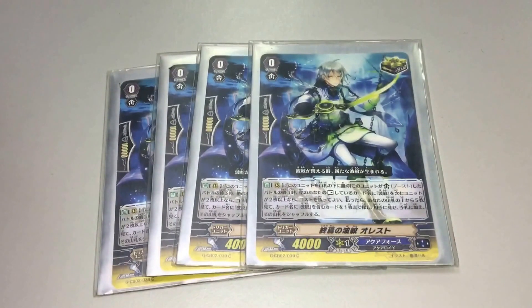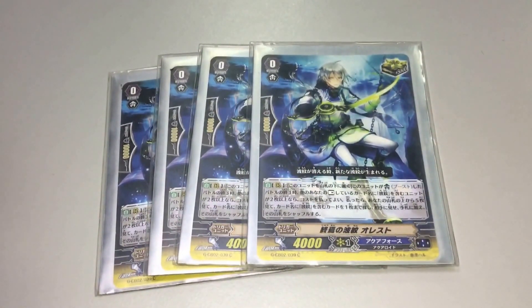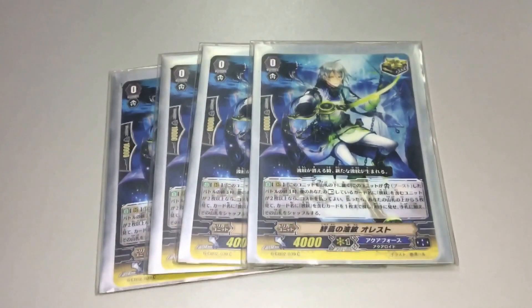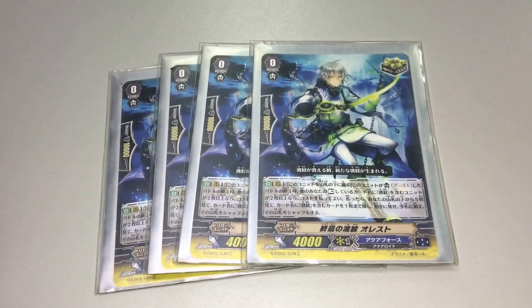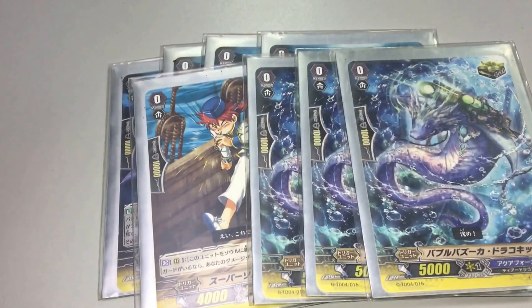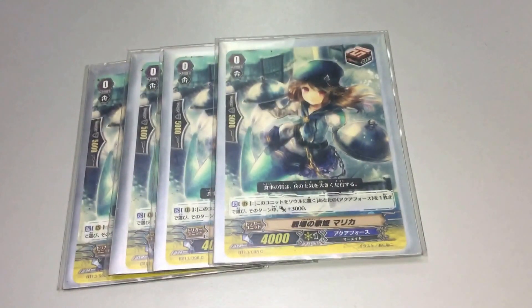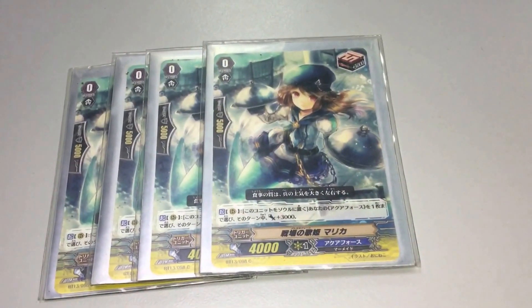Next we will cover the Grade 3 line triggers. We run 4 of the critical Grade 3 triggers. Basically this card is when it boosts, and at the end of the turn, if the number of rested units is 3 or more, or 2 or more Ripple, you get to put this card at the bottom of the deck, check top 5, add 1 Ripple to your hand, then shuffle your deck. We also run another 4 criticals, so it's an 8-critical deck. And 4 pro shakers, which is a heal trigger, so add to soul, add 1 unit, 3000 power.